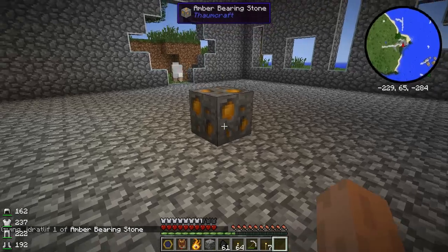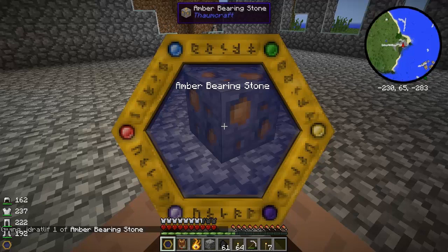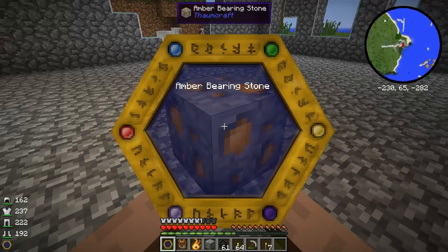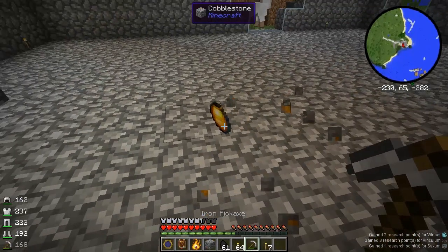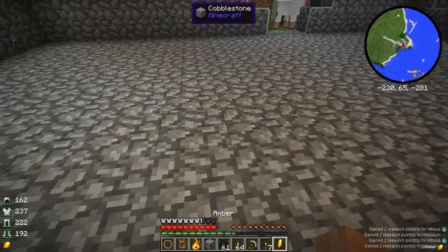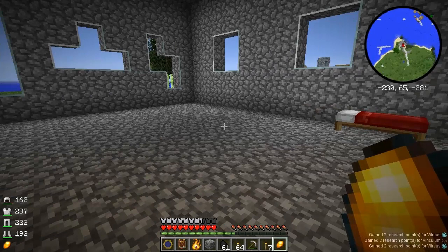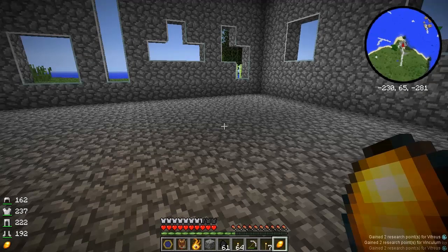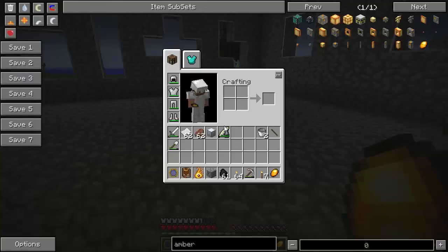This is a block of amber-bearing stone. You can also scan different versions of the same item. You can scan the stone to get that, and once we break it, it breaks down into amber, which we can also scan. Same thing for metals - you can scan the iron ore, you can scan the iron ingots, you can scan iron nuggets, you can scan blocks of iron. Every different item type, and it's all helpful to get you more research points. There's amber - you find that, it's all over the place, it's not hard to find at all.